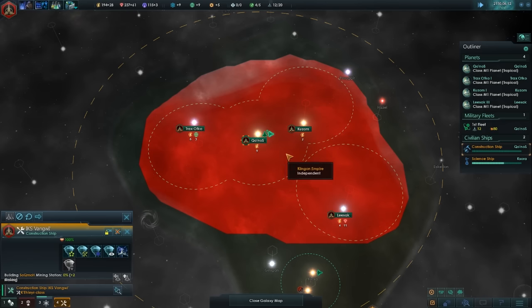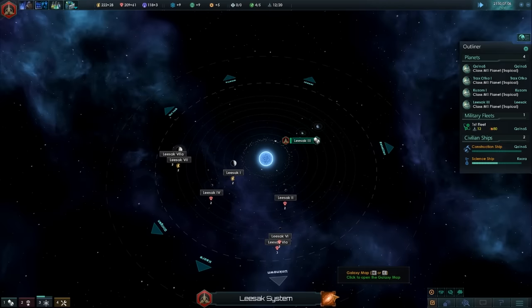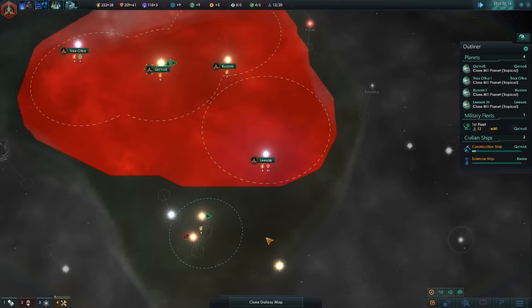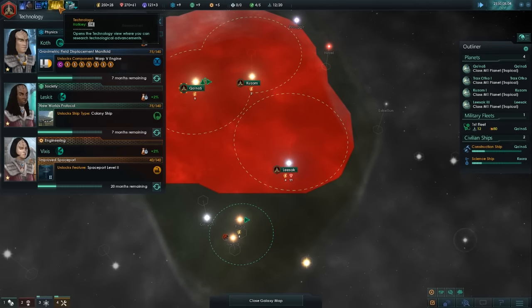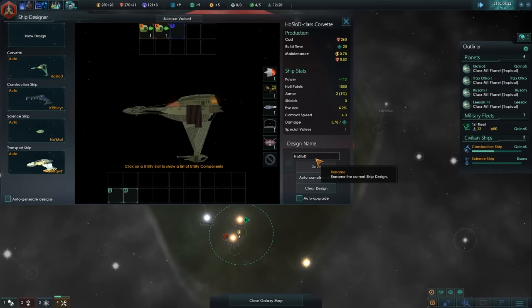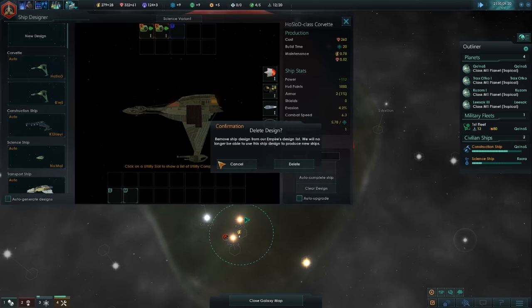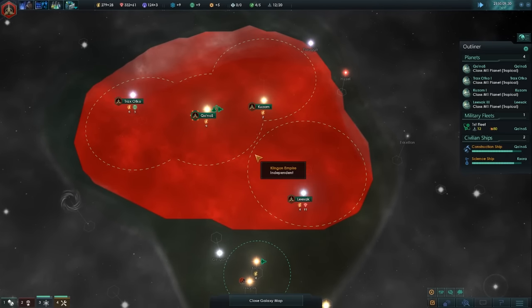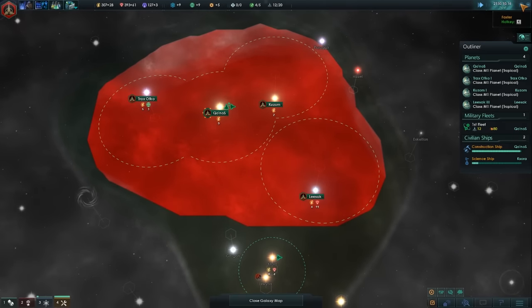Now we have some minerals built up. We need 630 minerals for mining stations in this system — that's a lot of minerals. I am a fan of that. Now things are just kind of ticking along — I think we'll bump it up to fastest for now.